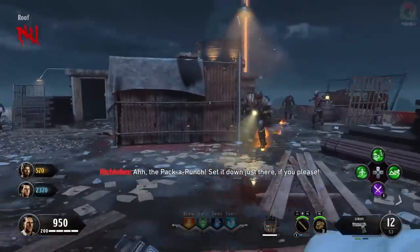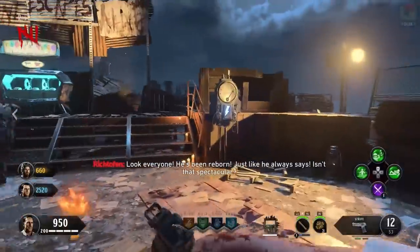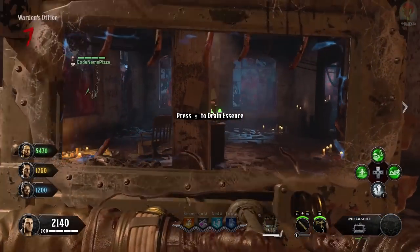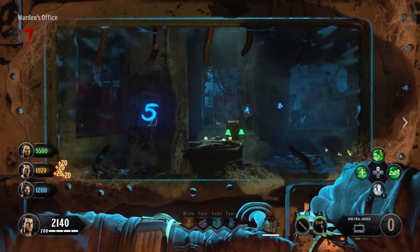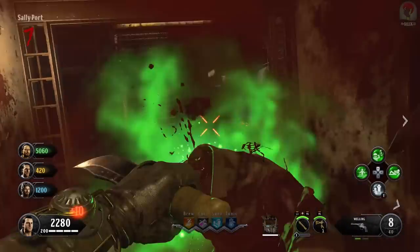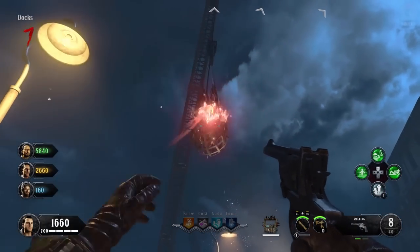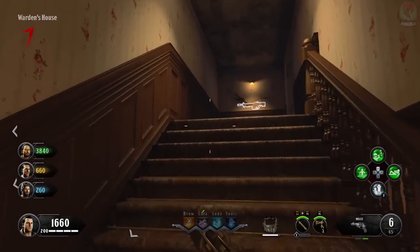Now we move on to the second step, which is Shock and Denial. To progress you're going to need to obtain the spoon — you don't need the golden spork, just the standard spoon. If you don't know how to get that it will be linked in the description, but it's a simple quest using your shield in the warden's office at specific pillars to find 3 different numbers, entering those down in the citadel tunnels, and then getting the spoon from the docks. Once you've obtained the spoon, go to the warden's house and knife the wall on the left upstairs.